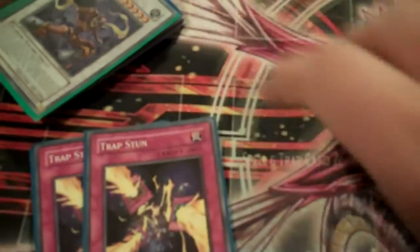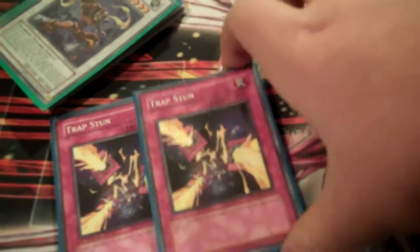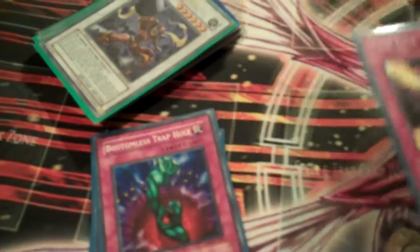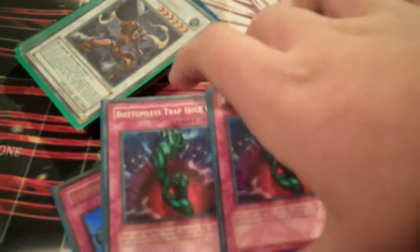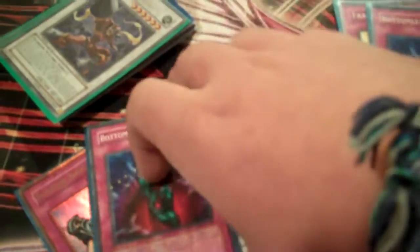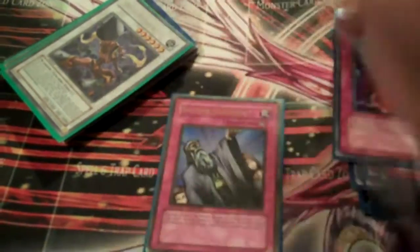I only run five traps. Two Trap Stuns, because it's Trap Stun — it's like a mini Cold Wave. If you're worried about Solemn Warning or Solemn Judgment, draw phase flip Trap Stun and you don't have to worry about it anymore. The only thing that will really mess you up now is Book of Moon. Two Bottomless Trap Holes — this card's amazing. If I had Solemn Warnings I would maybe run them over this, but I don't have them. And then just one Solemn Judgment, because it's Solemn Judgment and it just says no.